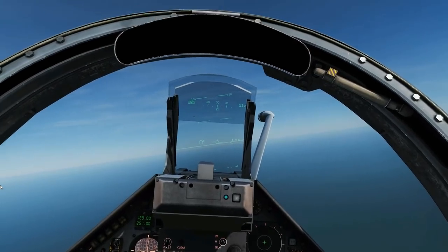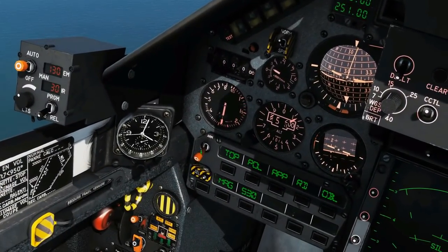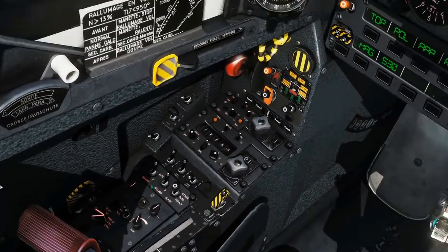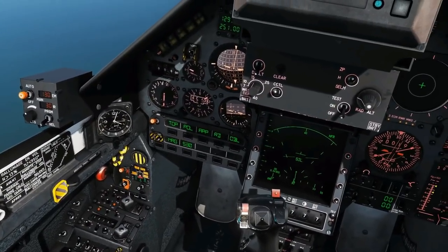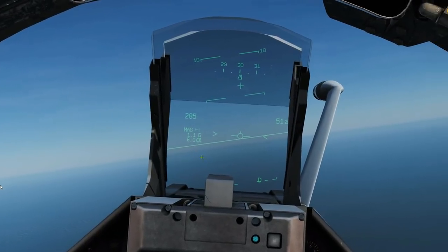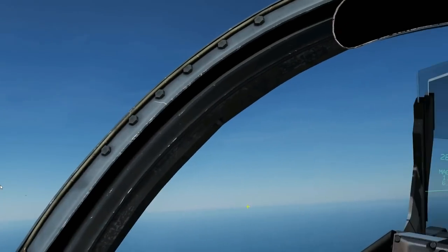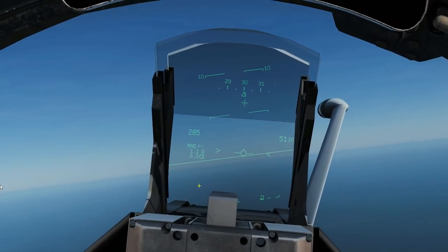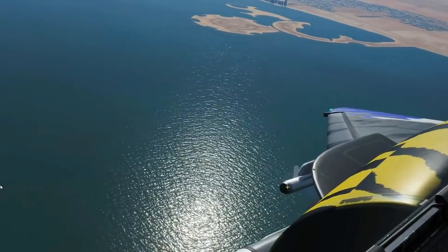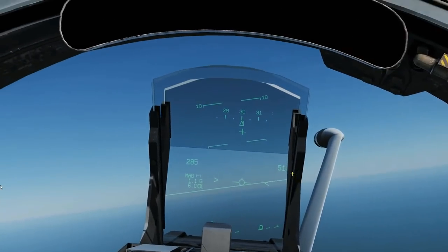For using the MAGIC without a radar lock, we're going to ensure that our master arm is turned ON. I'm going to quickly check that my radar is turned OFF for this example — it is on standby. I'm then going to select the MAGIC. Now I've got the MAGIC selected — you can see the LEFT MAGIC and the RIGHT MAGIC available. The IR sensor on this missile is on a gimbal pivot and can point in different directions. It's currently locked to our boresight.